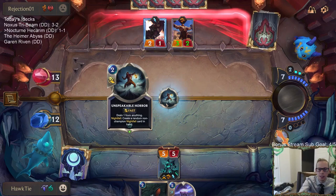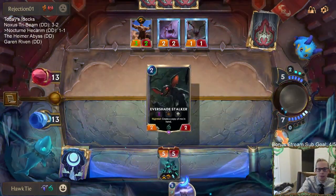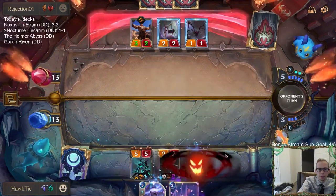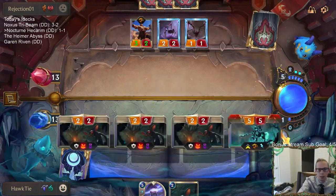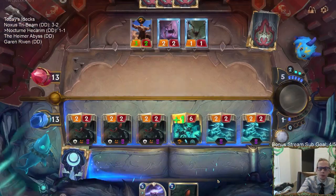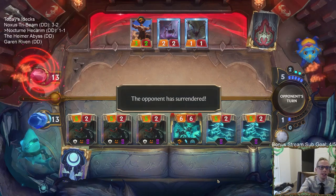I know we don't get to create the Nightfall thing this way. Remember — attack with these things before Hecarim, so they'll all be five power and Fearsome. This looks pretty good for us.